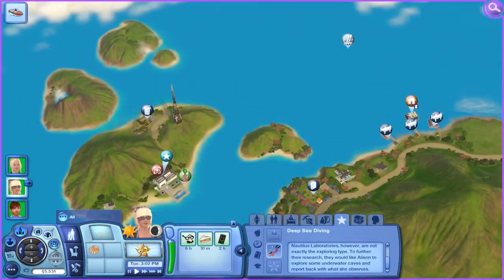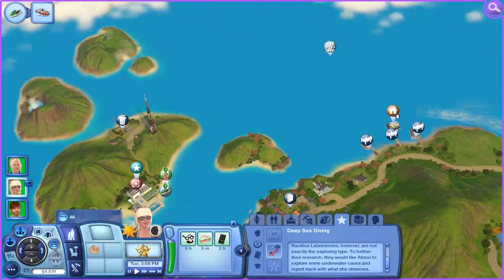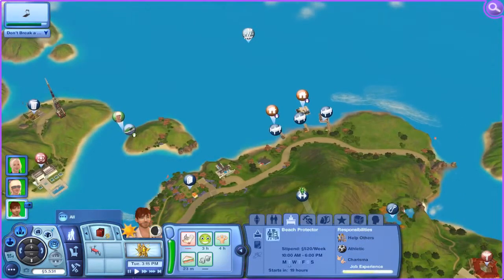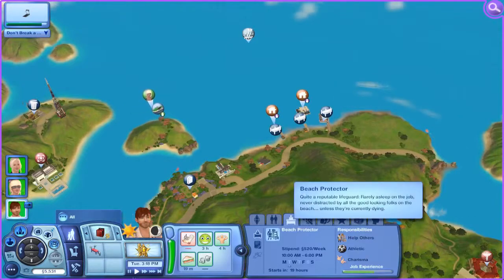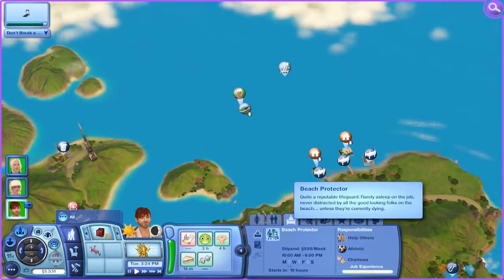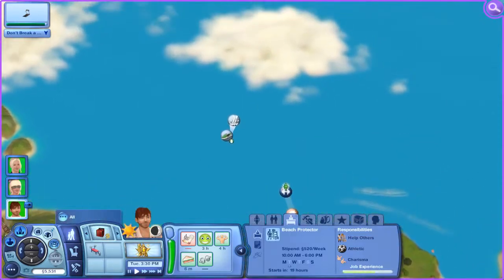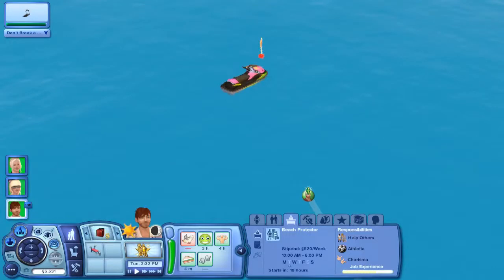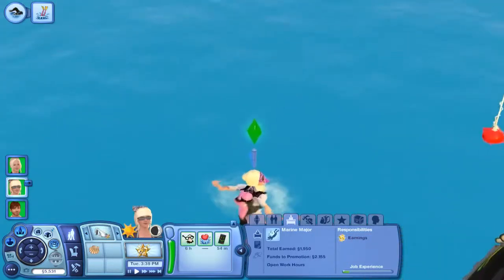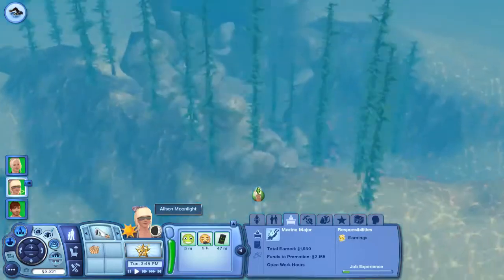At some point we should try just staying at a resort instead of running one and see what that perspective is like. Noel is getting close to a promotion, which is nice. His title is Beach Protector — he's a quite reputable lifeguard, rarely sleeps on the job, never distracted by good-looking folks on the beach unless they're currently dying. I really have to give credit to the writers of the descriptions because they keep the game humorous. And under the water we go.